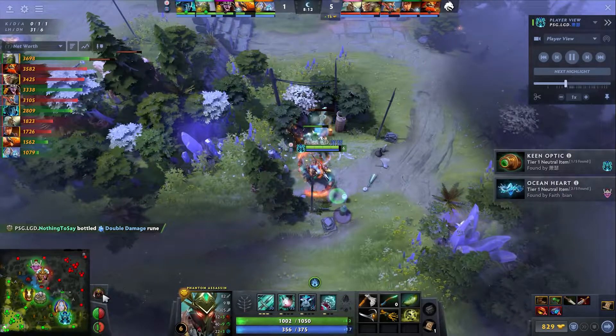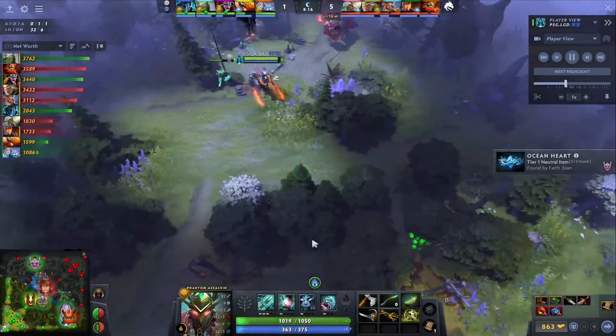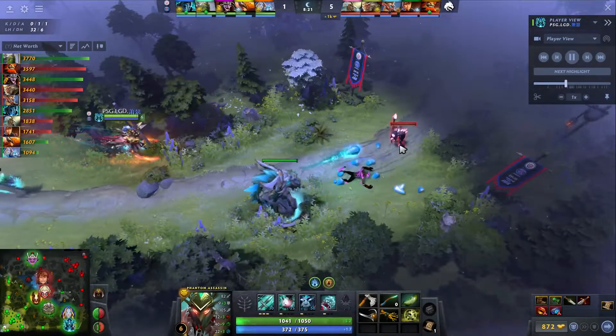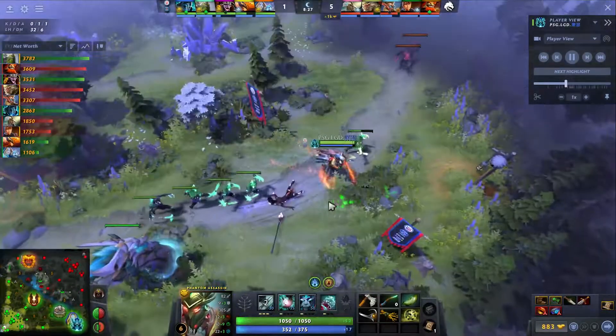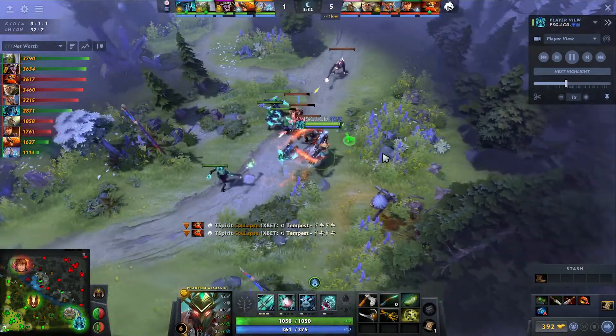Nothing to Say — he's going to have to be the one that makes a ton happen. You can already see him queuing up the Blink Dagger. He has a DD ready. Knows he needs to carry the load for his squad, along with likely the Timbersaw as well. Faith Beyond's trying to make as much space as possible. He cuts a tree top — very nice combo. Marcy's walking over though, so he might be in trouble. Snapfire's also going to TP. If they can catch Faith Beyond here, this would be really good.